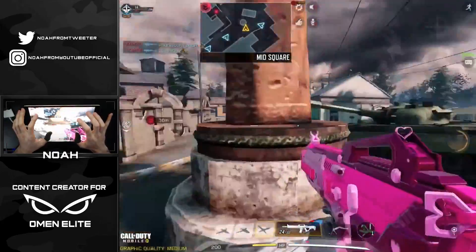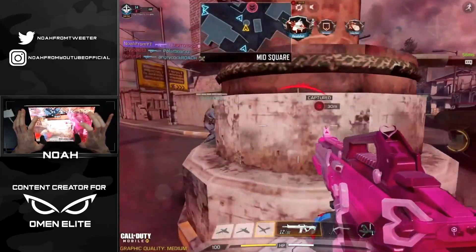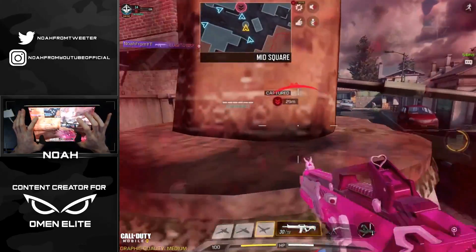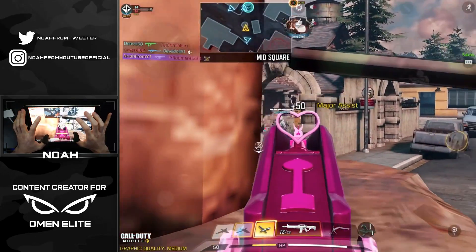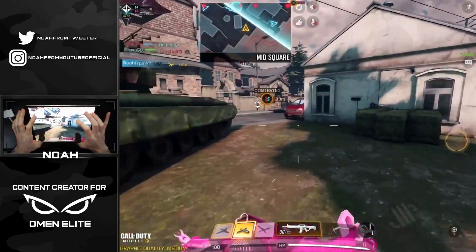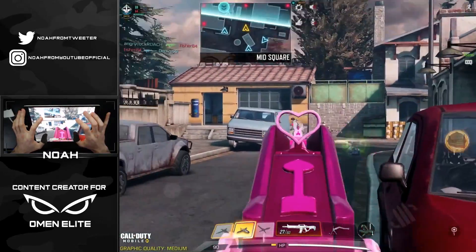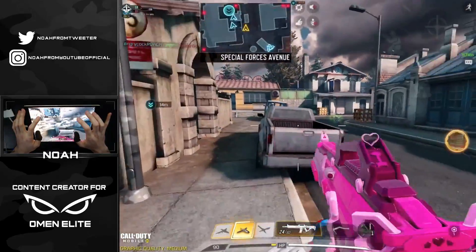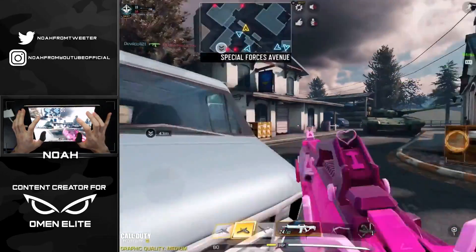Very strange match so far — seen a couple of players but not really having the opportunity to get many kills. Got ourselves four now, making it four and two assists. That'll bring us to our UAV though, so I'm not complaining at all. Got some enemies spawning up over here — everyone just seems to be like out of my reach.